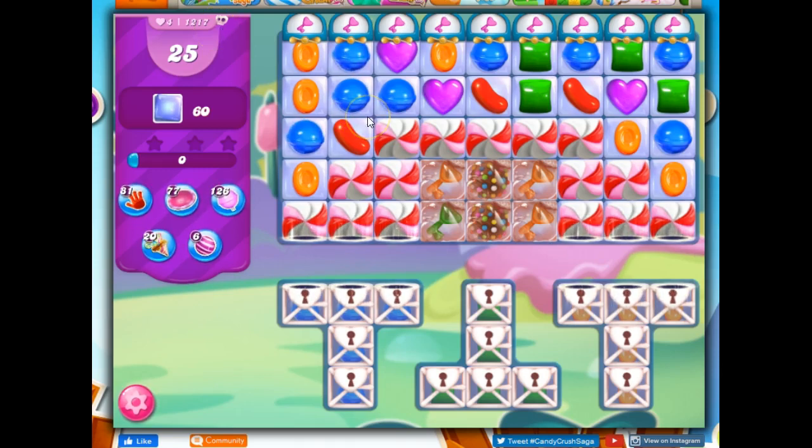who has let me know that this level has changed considerably and has quite a few people stuck. We've got 25 moves here to clear out 60 jelly, including the jelly that's hard to see but is trapped under these sugar chests.